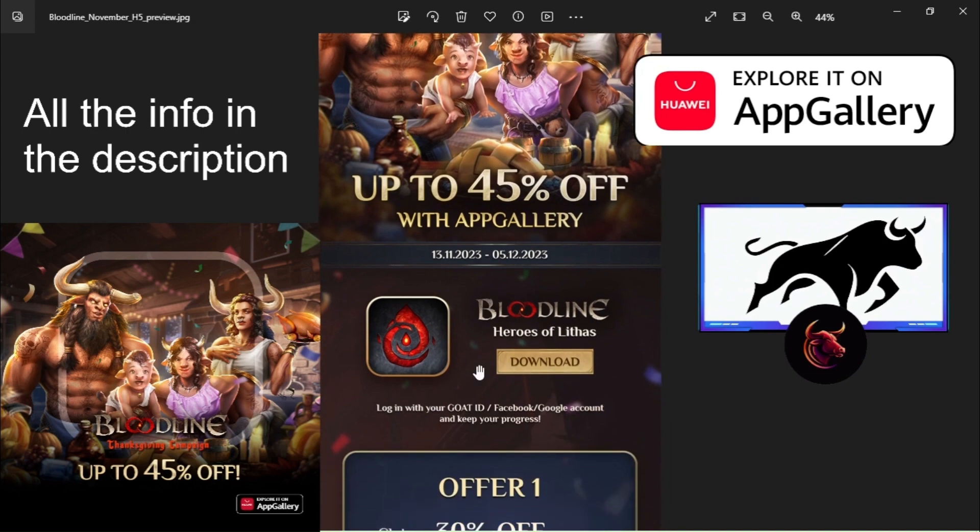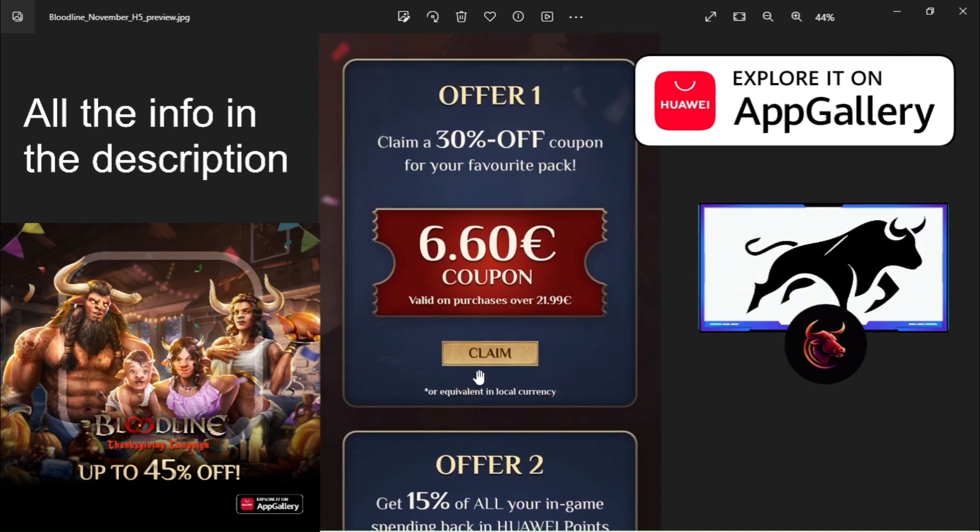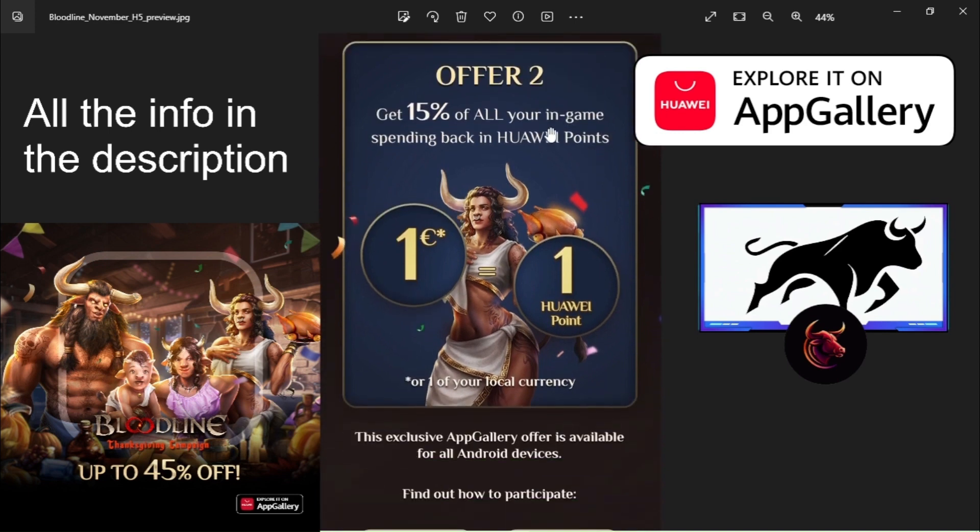For example, this month we got two offers. The first one is a 30% off coupon valued on purchases over €29.99. The second one is an offer that gives you 15% back on all in-game spending in away points.